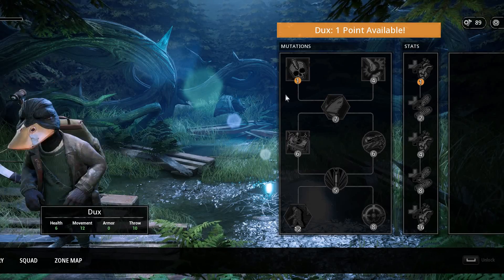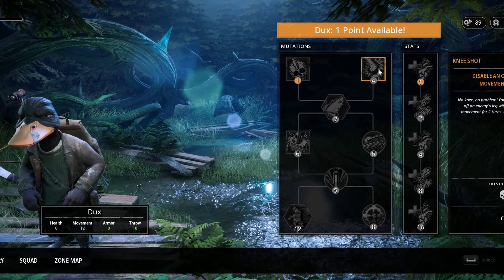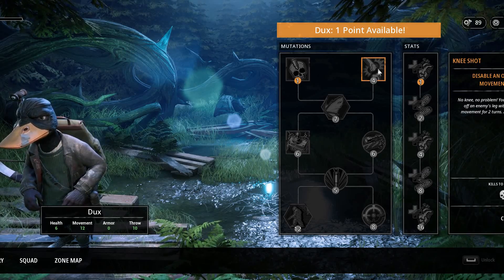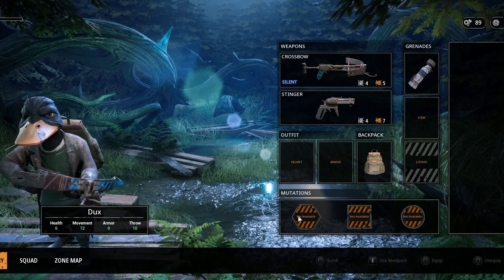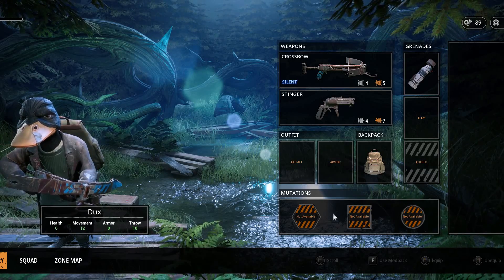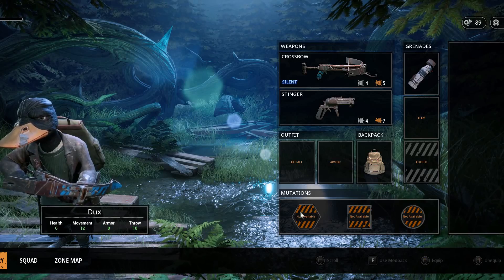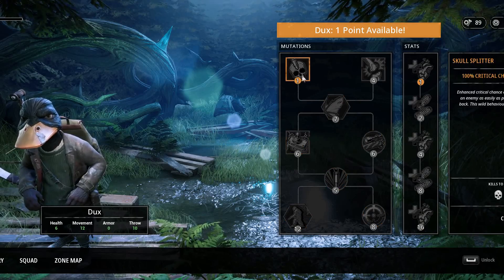As for Dux, we also have only one point so far. I think the first ability I want to unlock here is Knee Shot, because that can disable enemies. In the inventory we can see mutation slots — which means we can only have one mutation of each type available at a time. It's not like we are unlocking more and more abilities and have more and more options available.